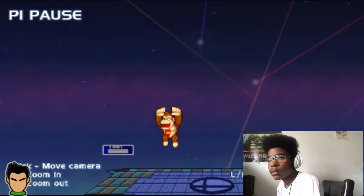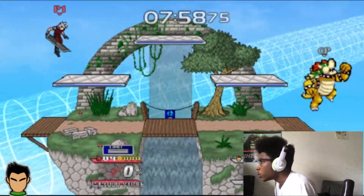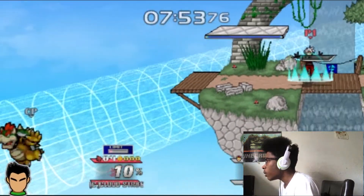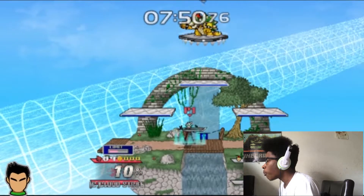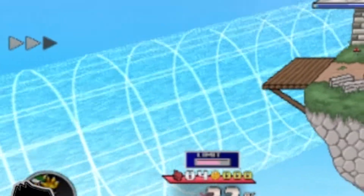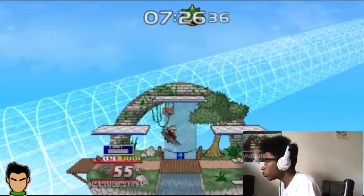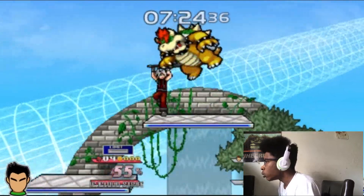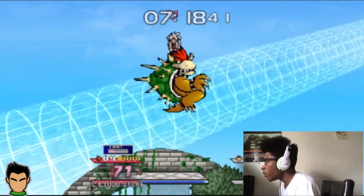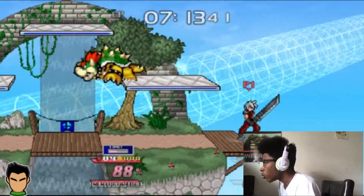I want to see Cloud. Now I wanted to see what Cloud's limit burst was, like his down B, because I'm pretty sure the down B in Ultimate was really powerful, so I wanted to see what it was in here. I'm probably gonna pick a different character. Wait, so when I use up smash when he has a limit, it takes it away — so his up smash might be very powerful when you have a limit. Because he already is incredibly strong.